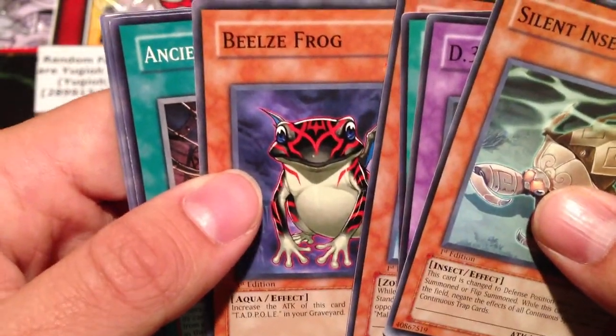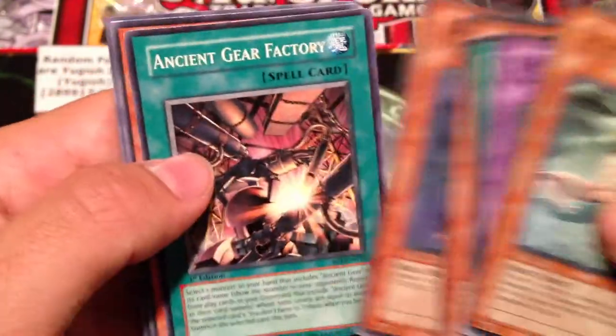Also from pack three: a Belzel Frog, Ancient Gear Factory, Grass Phantom, and Attack Reflector Unit.